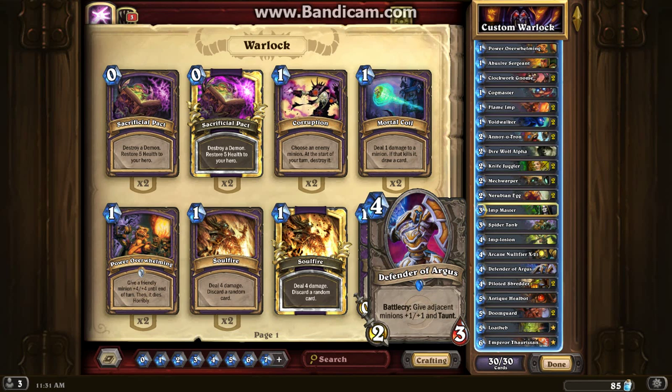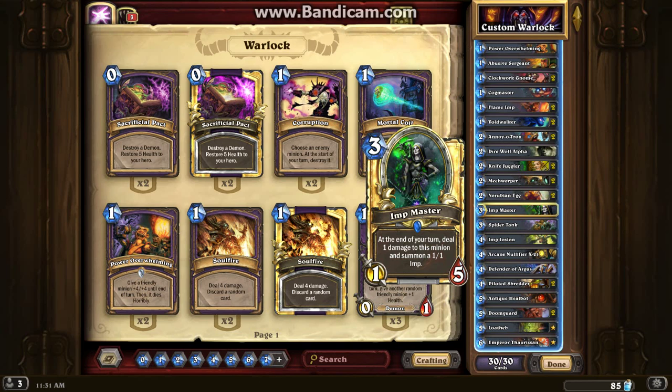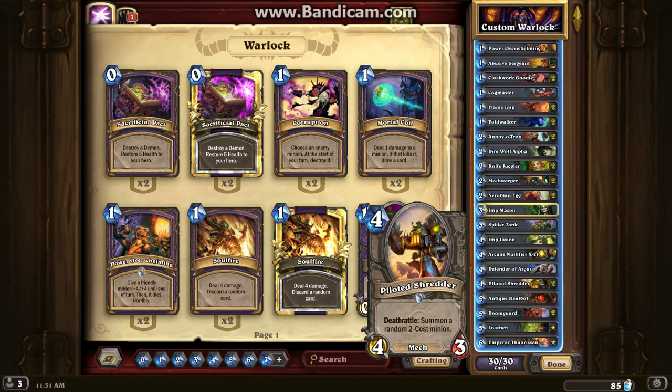Defender of Argus is really good because it gives adjacent minions +1/+1 and taunt. The reason I chose this is because if you have an Imp Master out, you can summon those 1/1s and give them both taunt so they become two 2/2s with taunt. It can really make them hurt, and it can actually save you a lot whenever they have a lot of board control and they're about to wipe you out — you pull out the Defender of Argus and they have to go through both of those.